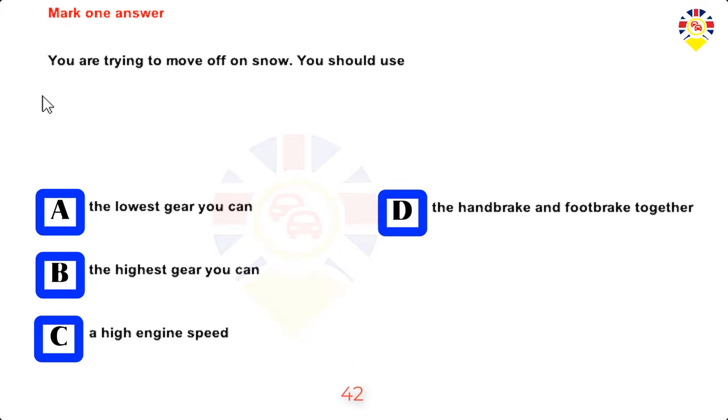Mark one answer. You are trying to move off on snow. You should use: the lowest gear you can, the highest gear you can, a high engine speed, or the handbrake and footbrake together. Answer: The highest gear you can.